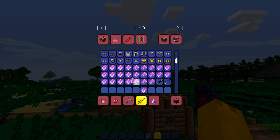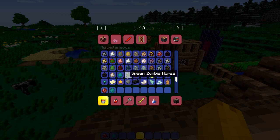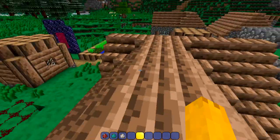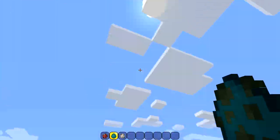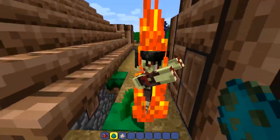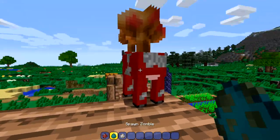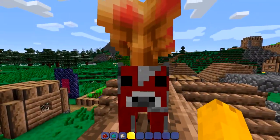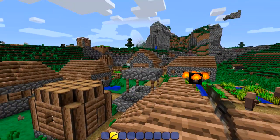Now it's time to check out some of the mobs. Zombies are for sure the Terraria zombies — look at that, he's not burning. The mooshroom looks kind of weird. I went through a bunch of the mobs and apparently none of the other ones are different. Let's move on to the next resource pack.